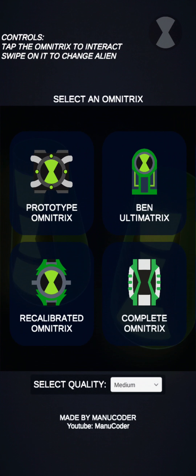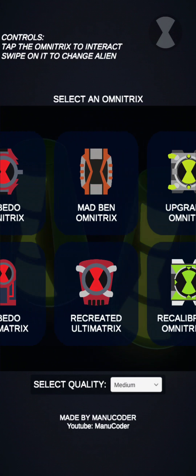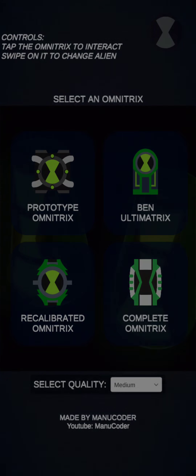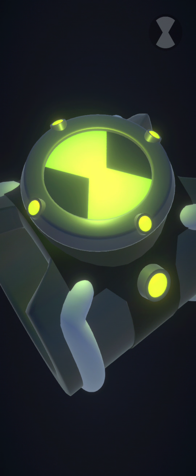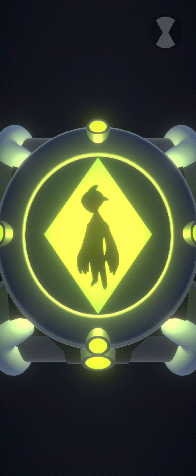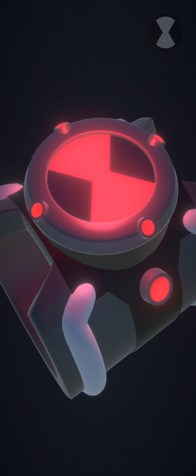So, if we go to this app, you can see there's different kinds of Omnitrixes in this app. For example, you have the Classic Omnitrix. So, you have your basic stuff here. And you get the timeout sound. Alright, let's go back.